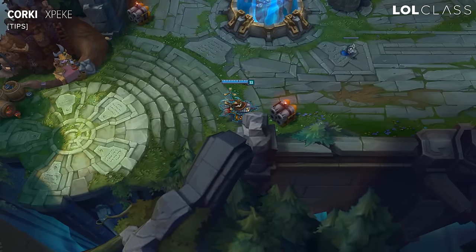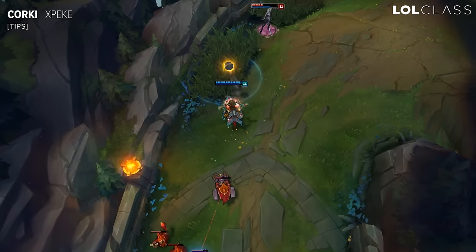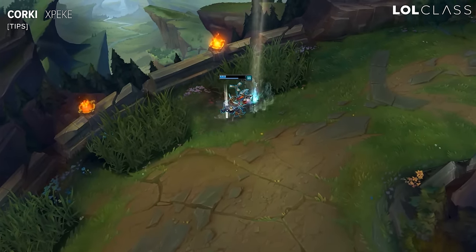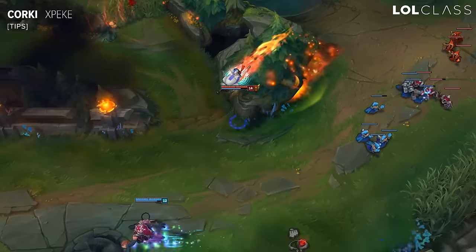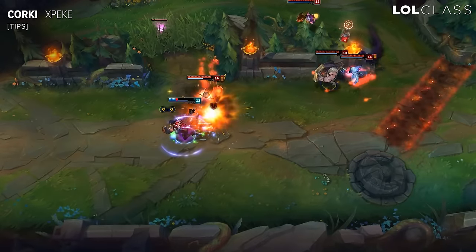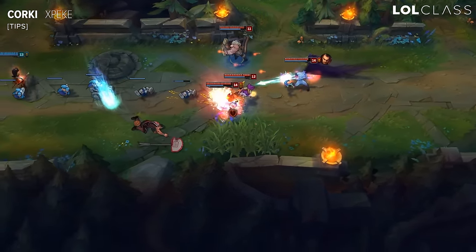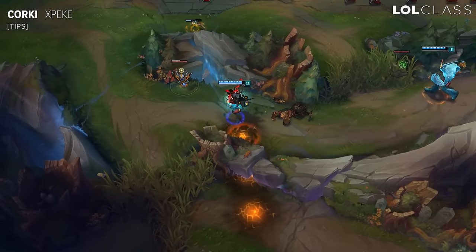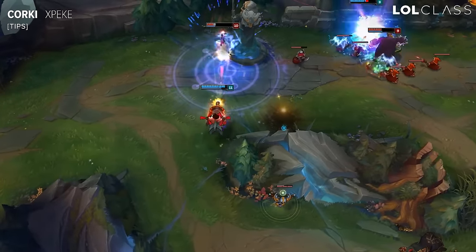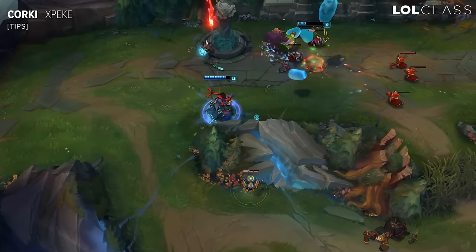Since the rework, Corki's passive is called The Package. At minute eight, a basic package spawns that you can pick up, and then every five minutes after you drop it. This Package mode is really strong because it lasts one minute, gives you a passive homeguard — so you move really fast around the map when you're not fighting — and it also increases your Valkyrie range about five times the normal range. You can essentially gank almost from Nash or Drake all the way to a lane. When you pick it up, your enemies hear a sound cue, so they will always be a bit scared in every lane until you show up on the map.